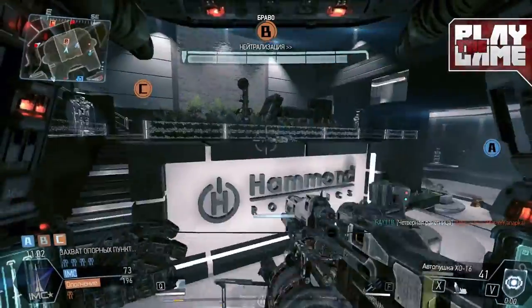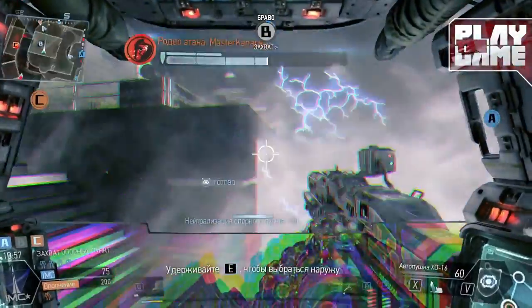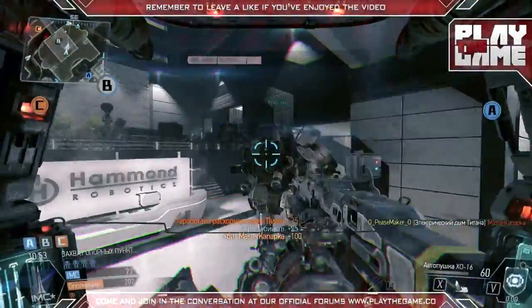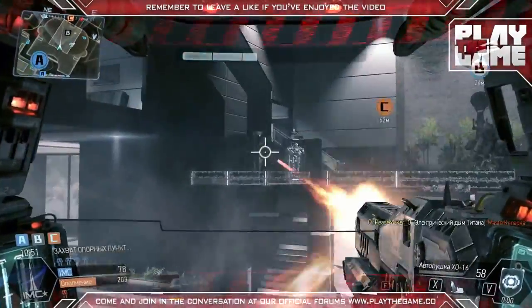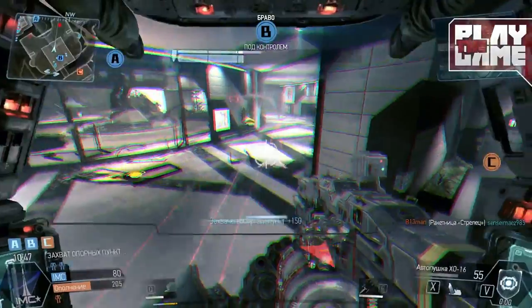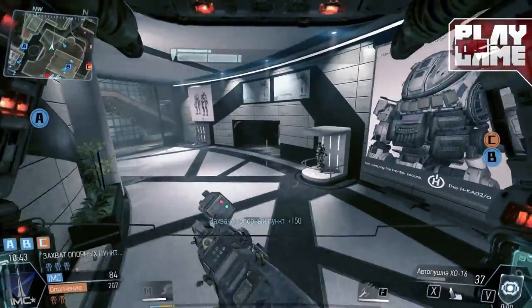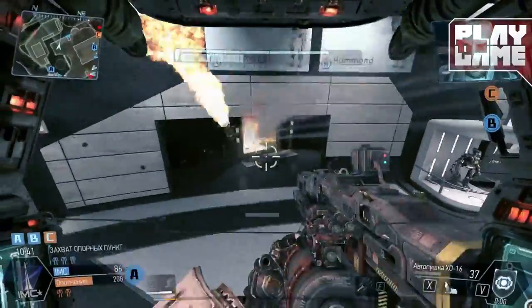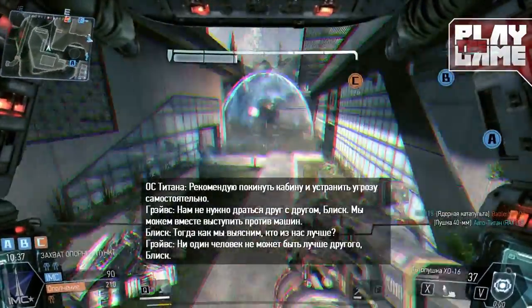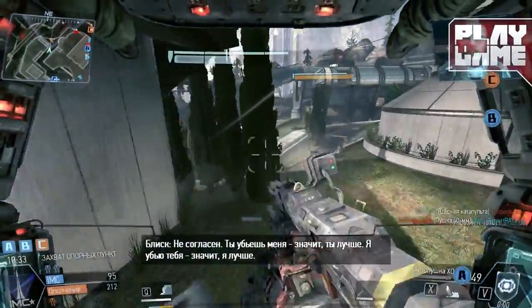The easiest way to kill Spectres: after you complete the main campaign you can replay any level at any moment. What you're going to do is select the last map. The trick about this map is it's basically a Spectre spawn point — it's a hard domination point. If a point is captured by an enemy it will randomly spawn a few Spectres on that point.